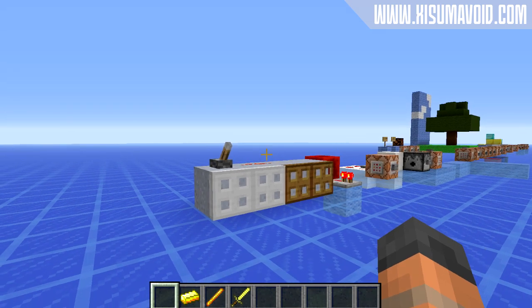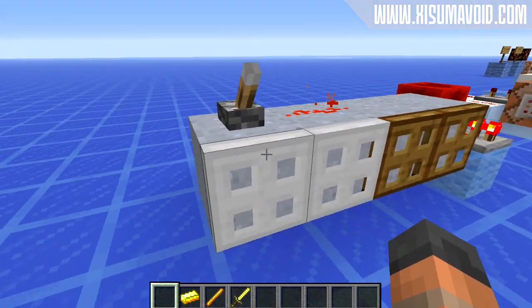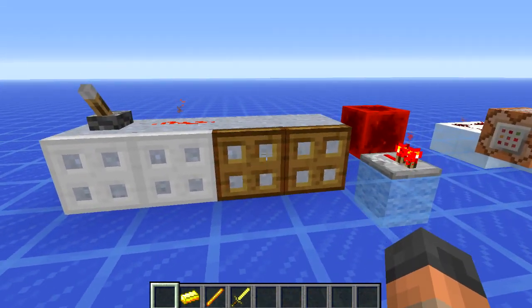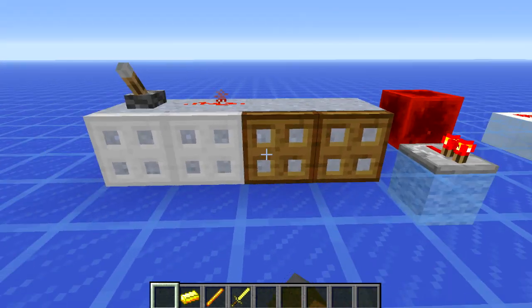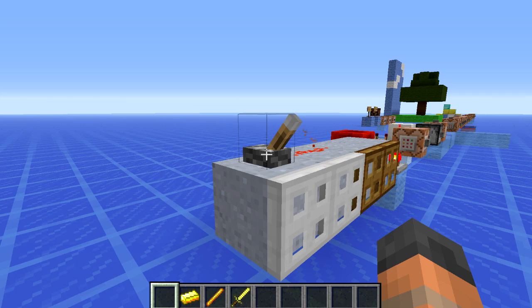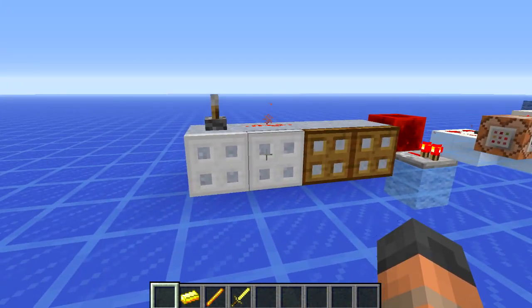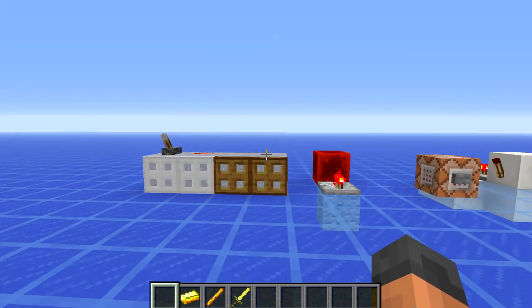First of all we're going to start off with these iron trapdoors, which look absolutely lovely. Now these work the way you would expect them to. You can't right-click on them like iron doors, but you can with the wooden ones. When you power them with redstone you can open and close them, which is a very nice addition. I think this is going to be better for aesthetics than practical uses, but it's still very good.